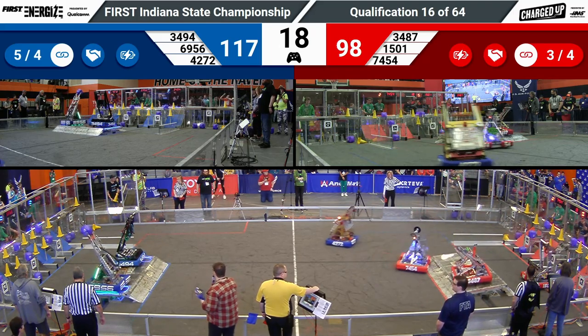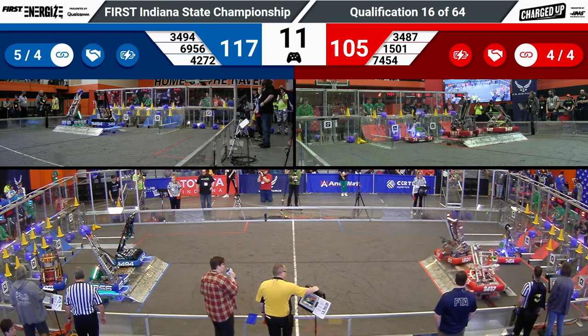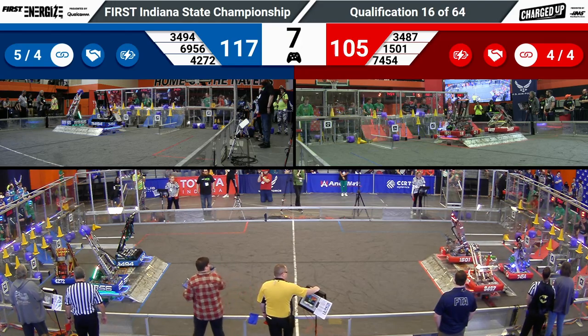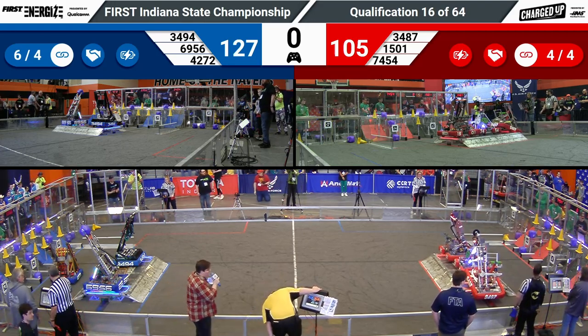These robots are now up on the charge station. Blue Alliance has two robots up, docked, and engaged. Red Alliance needs points to stay in it — two robots, Thrust and Red Pride, are already up. Seven seconds remaining. They're going to go for a three, and they look like they got it just as time runs out.